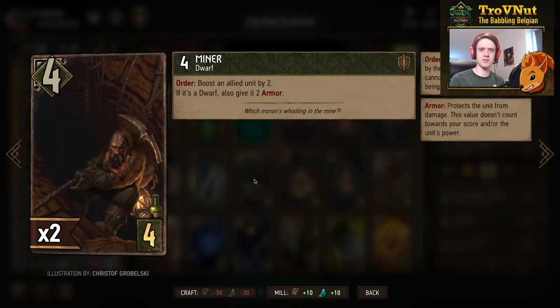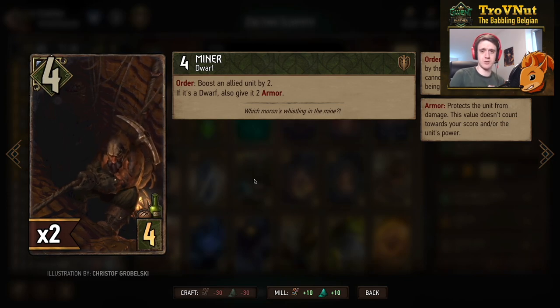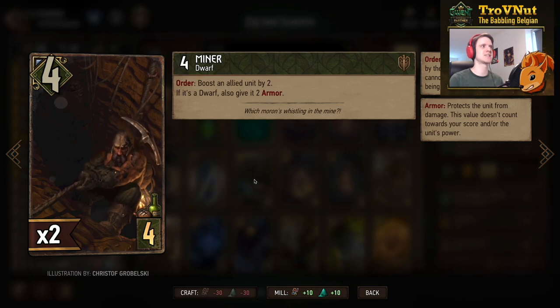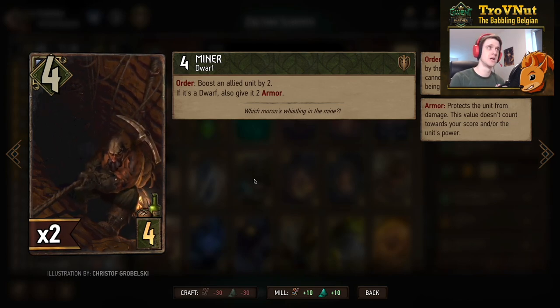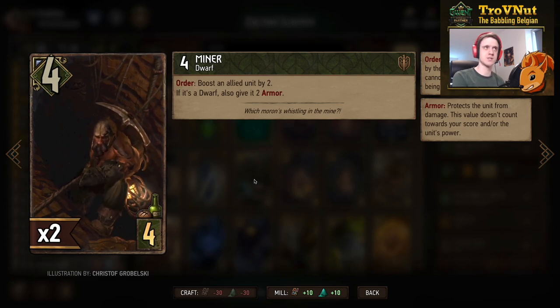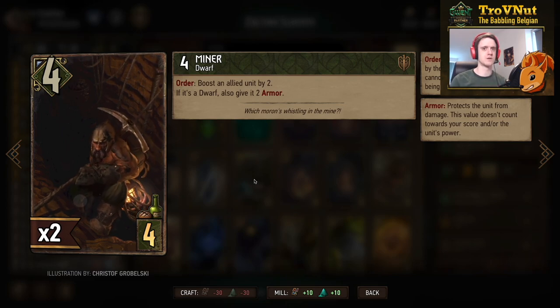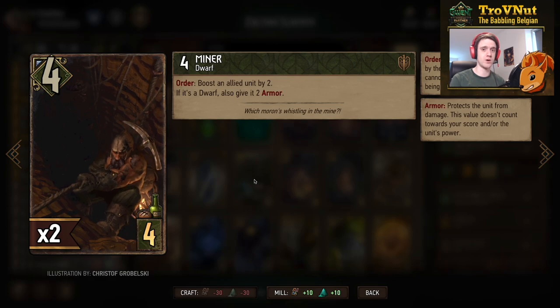The Miner starts at four power and has an order ability that lets you boost an allied unit by two. If that unit is also a dwarf, you give it two armor on top of that. This is what the deck focuses on — the armor aspect of dwarfs. There's actually two Miners in this deck, giving you a bit of extra boost.